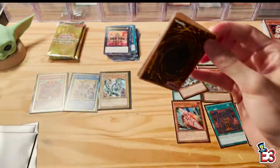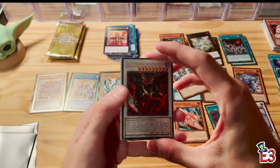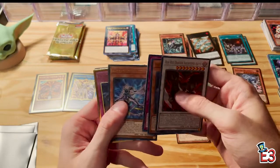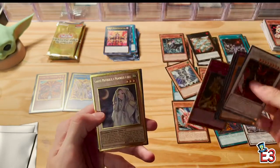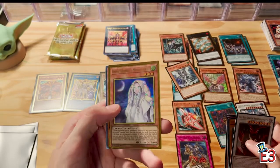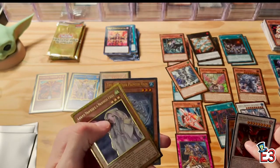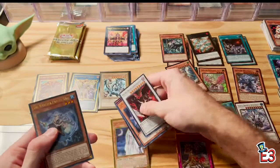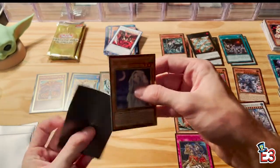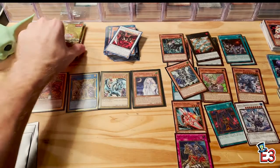If we can pull Pot of Extravagance or IP Masquerena, these might be my best pulls yet in any video. Hot Dragon, Phantom Knight of Ancient Cloak, Altergeist, Conquistador of the Golden Land... oh here we go — Ghost Mourner and Moonlit Chill! Another really nice card we've seen a lot through the past year and a half, dating back to Eternity Code and one of the Megatins I believe. Still a pretty rare card, so that's a nice pull — gonna sleeve that up.